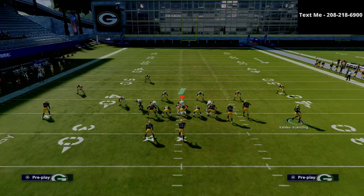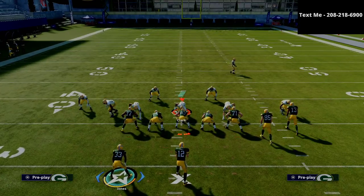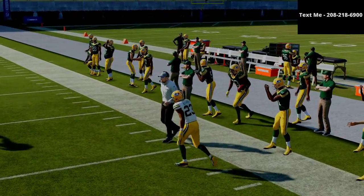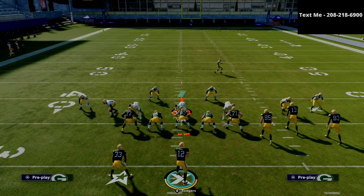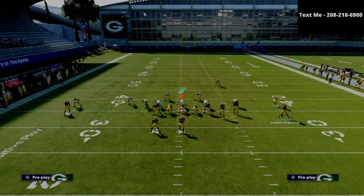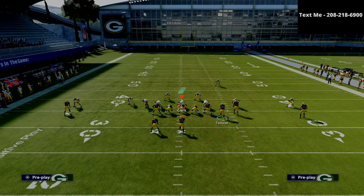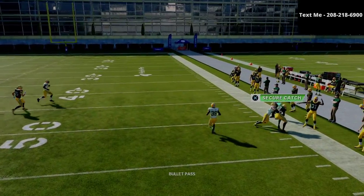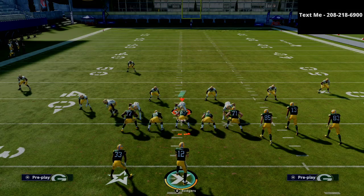Most of the time the user is going to go to the square receiver, but sometimes he'll work over to the bunch side — just something to watch. When you motion out the circle receiver, what's likely to happen is they're going to press coverage on you, as you can see with this press coverage animation. Because of that slot streak, in Madden 21 it's almost guaranteed — especially against a cover three — that the defense is going to jump to that R1 receiver. You don't even have to do the motion-snap glitch; just let him set his feet. Against cover three you're going to have a pretty good shot at hitting the circle receiver once he hits the sideline, as you can see right there — easy read and easy pitch-and-catch for the offense.